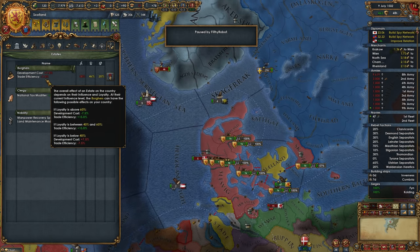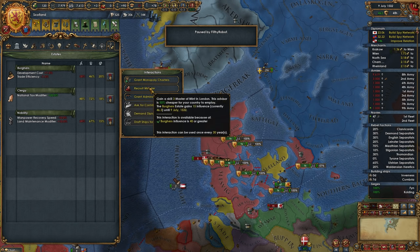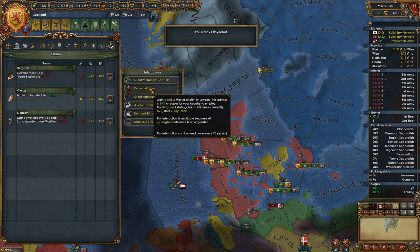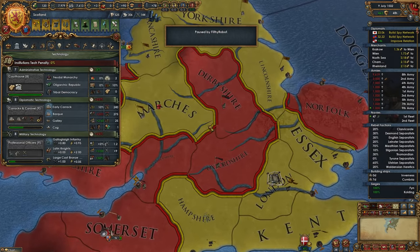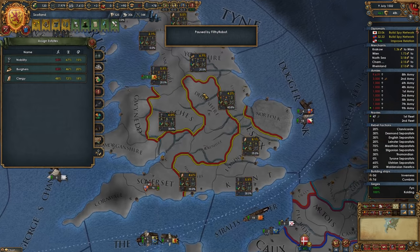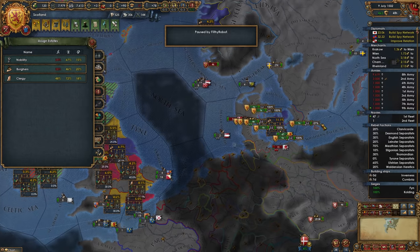How does recruiting the minister have anything to do with the trade efficiency penalty? We already have a trade efficiency penalty with the Burgers. Right now our influence is at 46%. If you recruit that minister, you're raising their influence to 60% — the break point is 60. If they're loyal and they have 60 influence, then we get bonuses. Or if they're disloyal, then the penalty you get is dependent upon the amount of influence that they have. So we do want to fix that — we need to give the Burgers something for their loyalty.